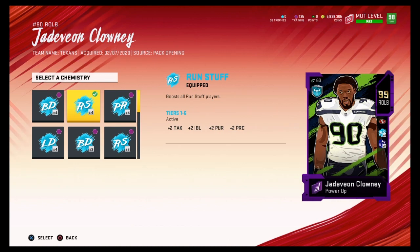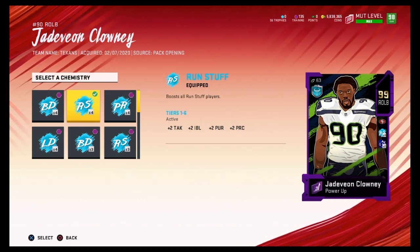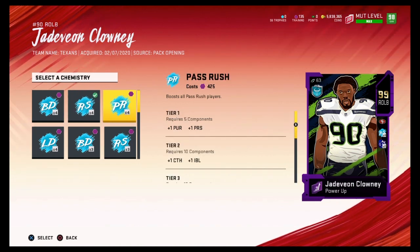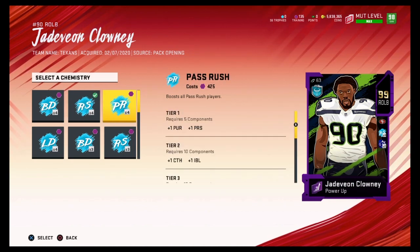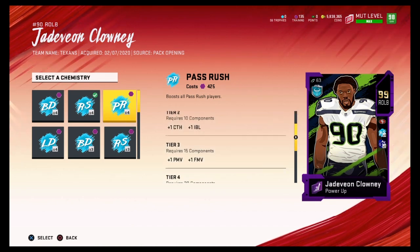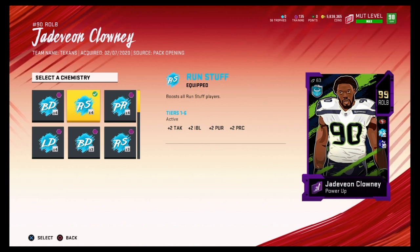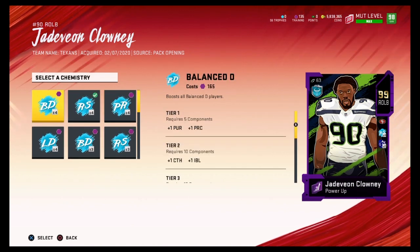You always want to look at your defensive players and see what they need. If a player has 99 block shed, don't choose Run Stuff because adding two more block shed is pointless. Same with Pass Rush — don't put it on someone who already has 99 finesse moves. Run Stuff gives plus two block shed. You can also go with Balanced, which is plus one to everything: plus one tackling, press, finesse moves, hit power, block shed, man coverage, power move, and zone coverage.